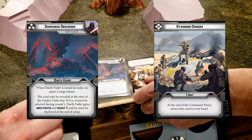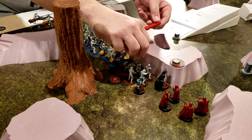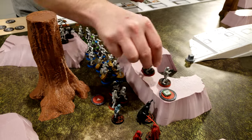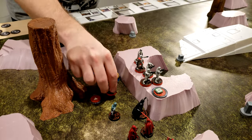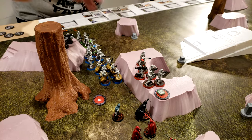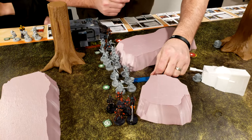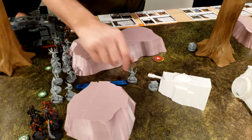I have Darkness Descends versus Standing Orders. Create the Red Squad — everyone move slightly up onto the hill, take position and then they'll dodge. I'm going to go ahead and activate this Pyke Syndicate and move them up and get them close to that objective.